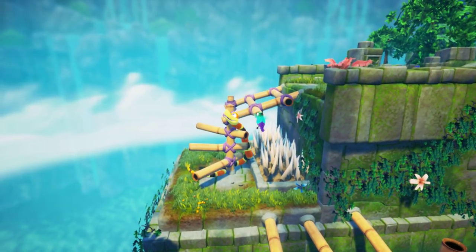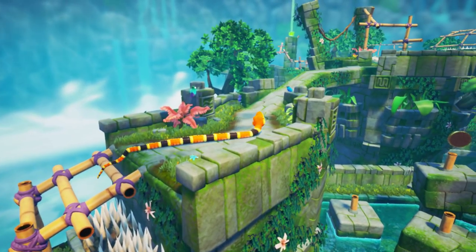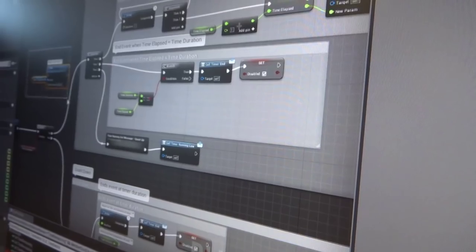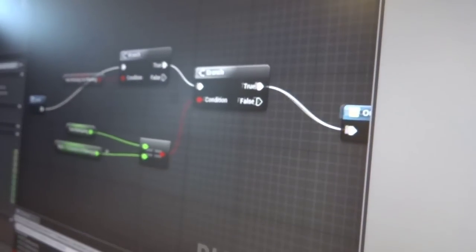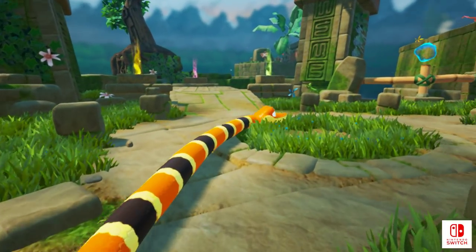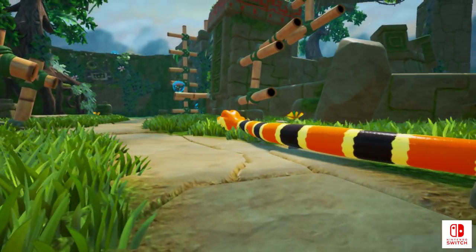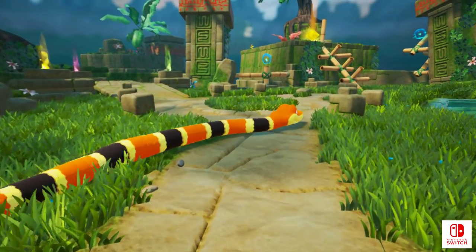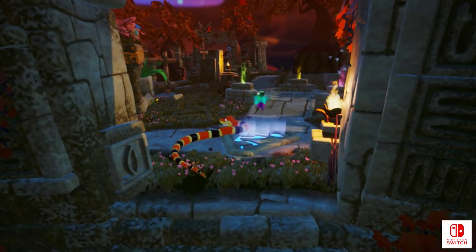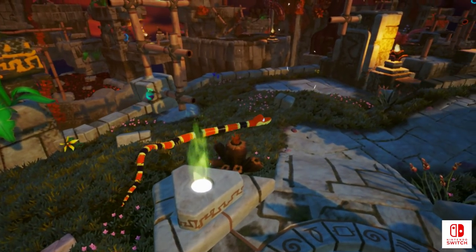One thing that really impresses us about the development of Snake Pass is how quickly the game was brought over to the Nintendo Switch. Unreal allows developers to easily work across multiple platforms, but official support for Nintendo Switch was only added this past February. According to Sumo Digital, the team was given early access to Switch support in the engine, and in just two days the game was up and running at a basic level on the new machine. Basically by taking advantage of the Unreal platform, the team was able to bring Snake Pass to the Switch on a very tight schedule, which is very good news for the future of the platform.